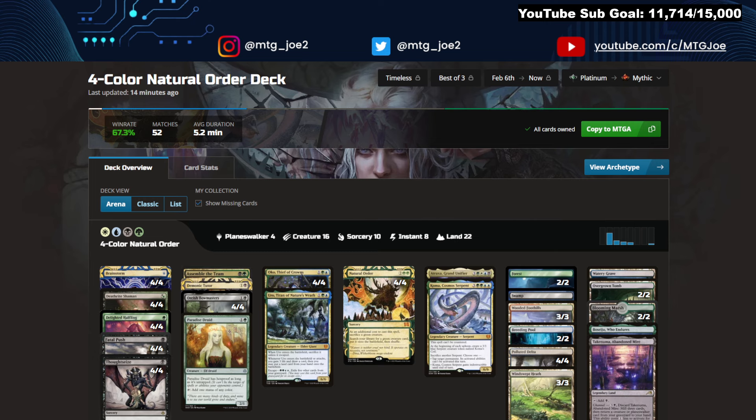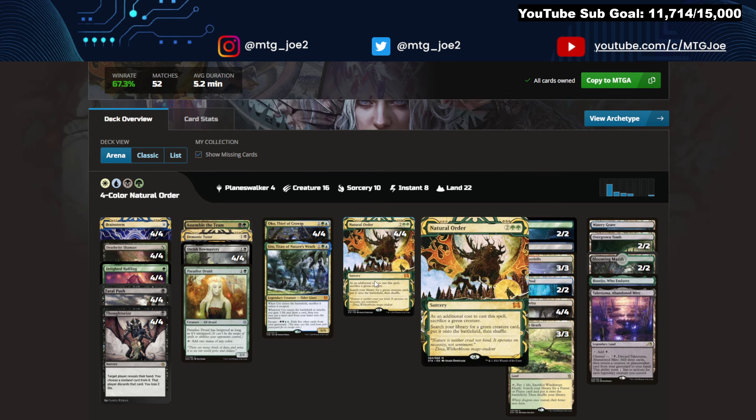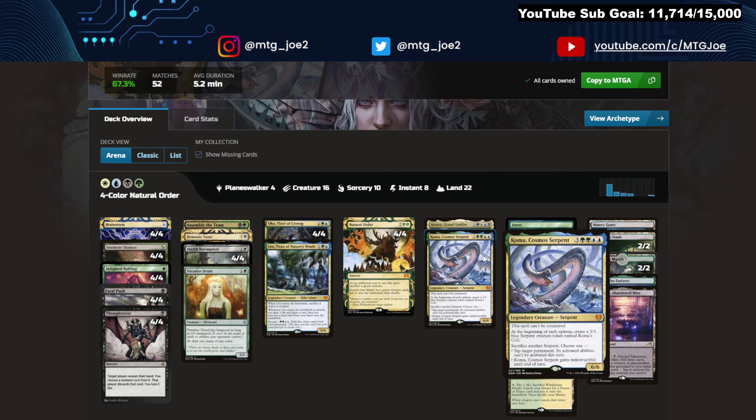Hopping over, we have Four Color Natural Order. This is from Arnie Herschenbach — PT player, good player. This was a list that during the metagame challenge he was having a lot of success with. It's basically a core Sultai Midrange deck. You can have a fair deck but with elements of an oops-we-combo. Similar to Rakdos Midrange — you're a fair deck but with the breach combo. In this deck you have Deathrite Shamans, Halflings, Thoughtseize, Fatal Push, but then you also just accidentally on turn three, with any of your dorks including Paradise Druid, Natural Order into either Atraxa or Koma. You have Okos, Uro, Demonic Tutor, and Assemble the Team for tutor effects.